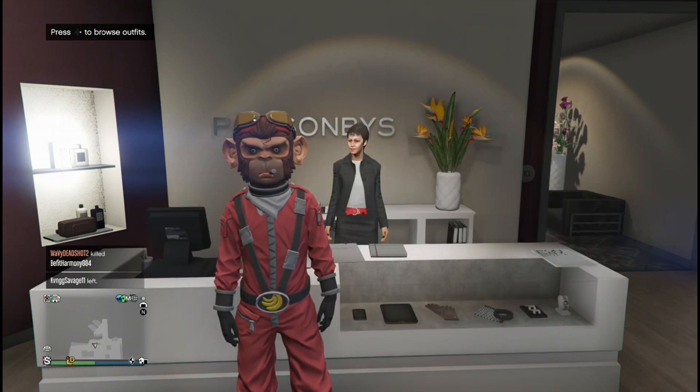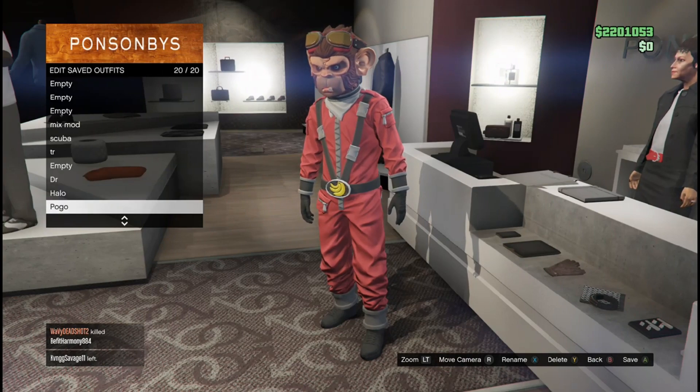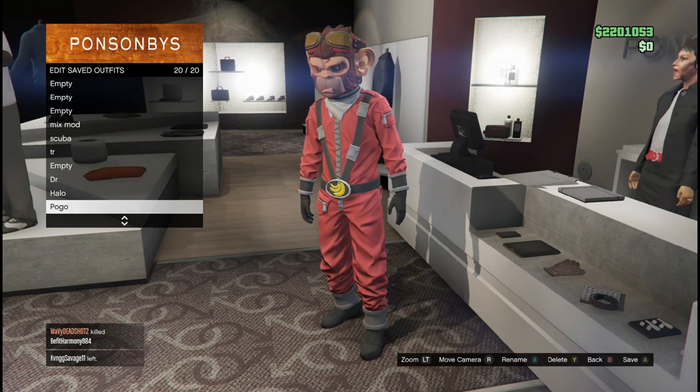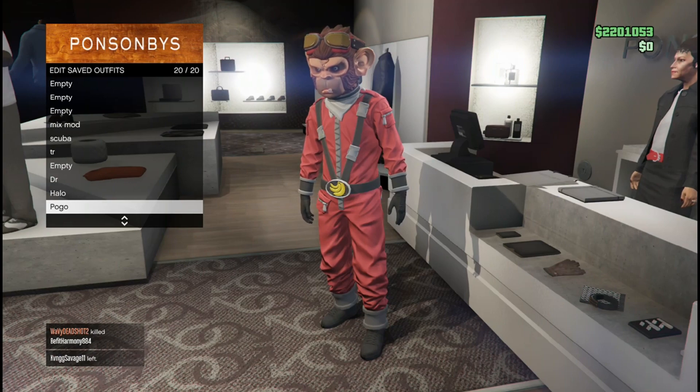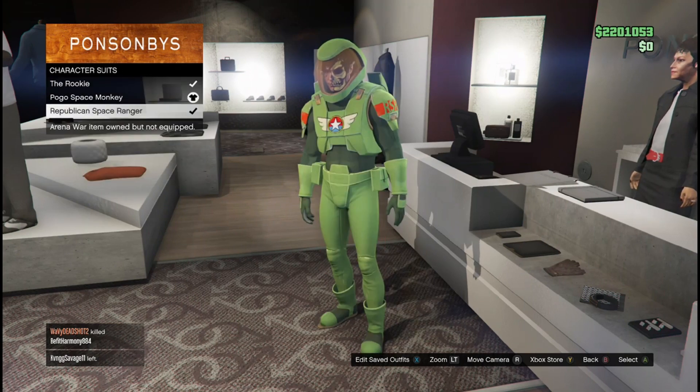The requirements you're going to want to have is the pogo suit. You guys could also do it on that green suit and transfer that mask on any other outfit, which I'll be showing later in this video. Both outfits are around $300,000, so if you guys can get that money, you guys can buy these outfits.